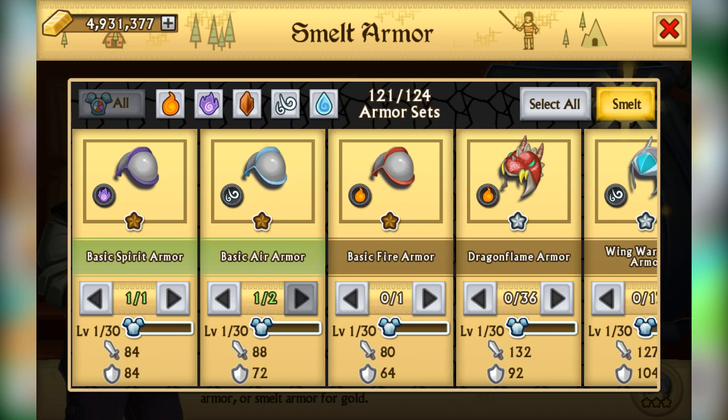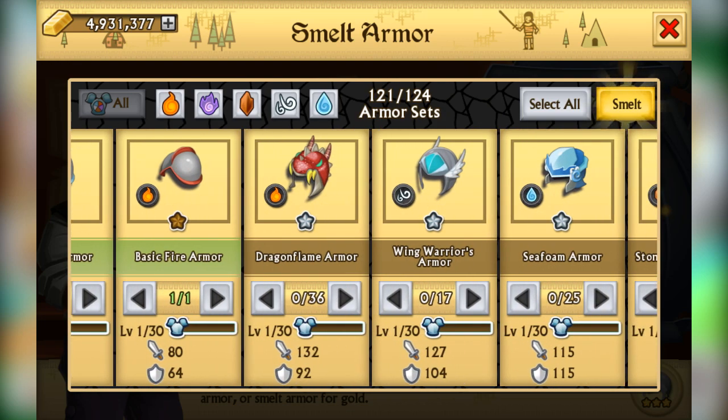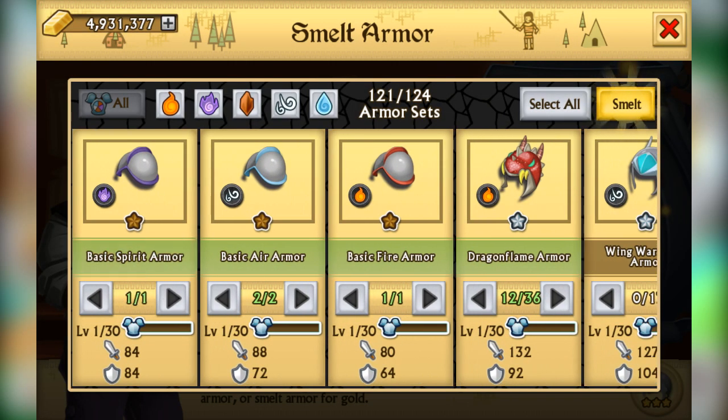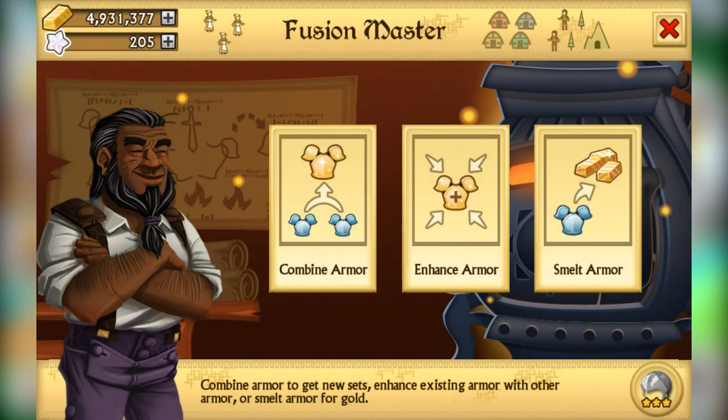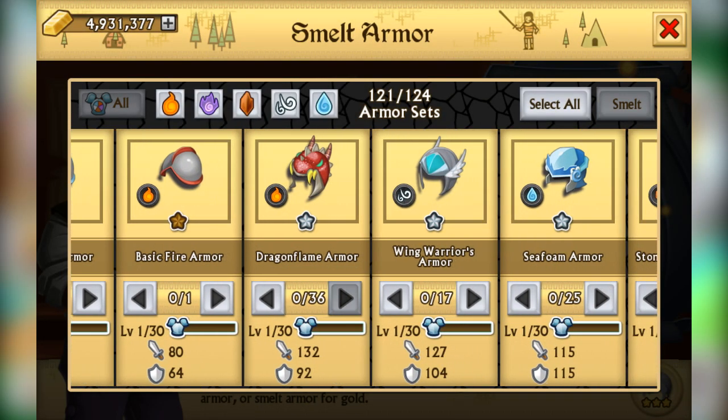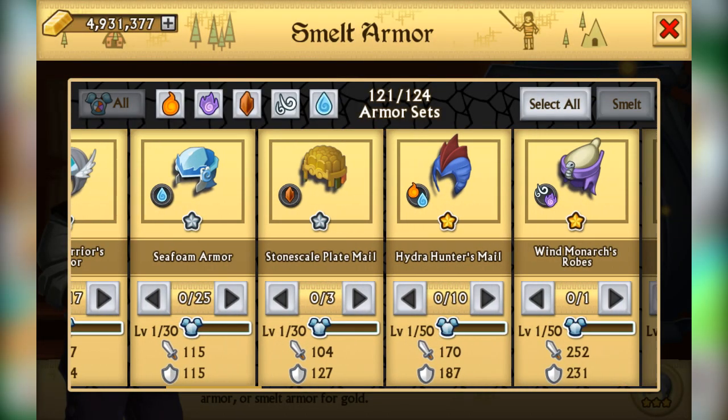Oh wow, we've got different stuff in here! There are combined armor options and different buttons for everything, which is really cool — smelt armor as well. This is really helpful and awesome. You can actually see how much gold you're going to be getting for each armor. Let's go back to the smelt section and place one in to check.